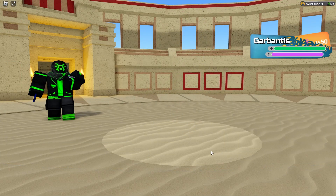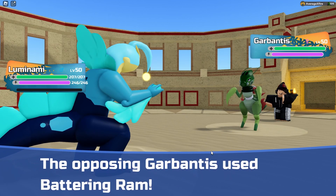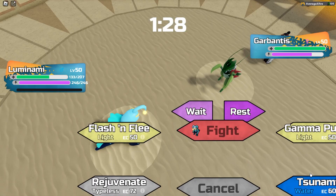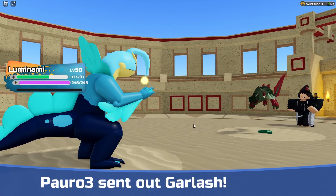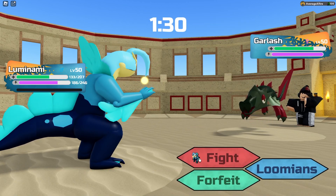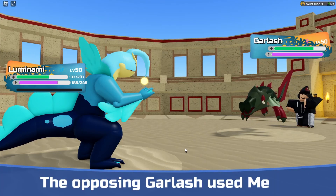Now we're just gonna hard swap right back into Luminami. We don't want to really send out Parasoul here because of a Battering Ram. Yep, Battering Ram — that's not gonna do too much. Luminami outspeeds it and we can just start Tsunami it.